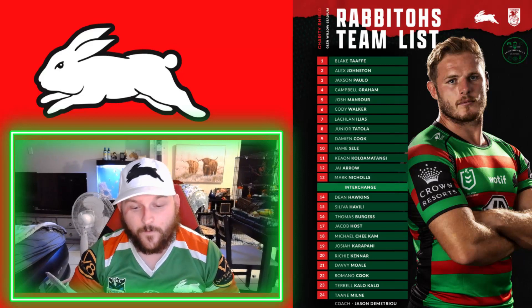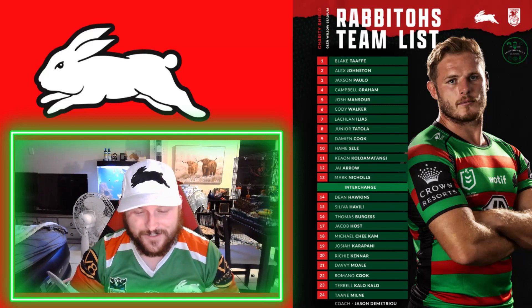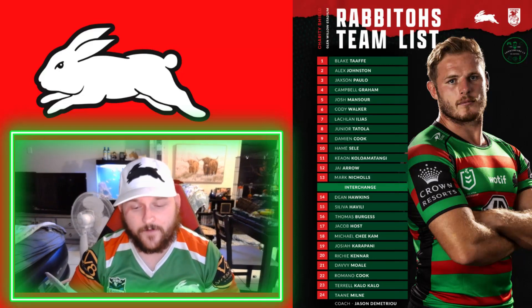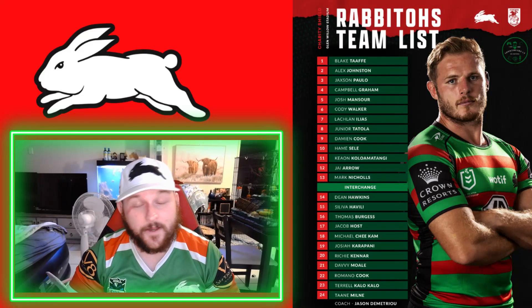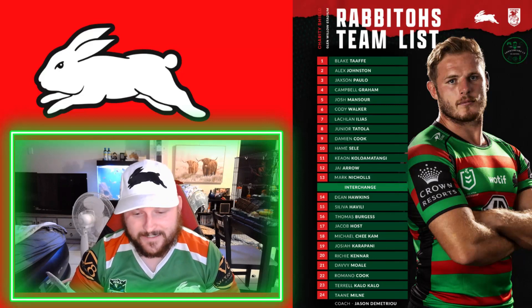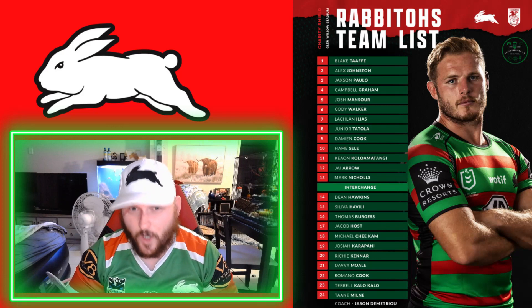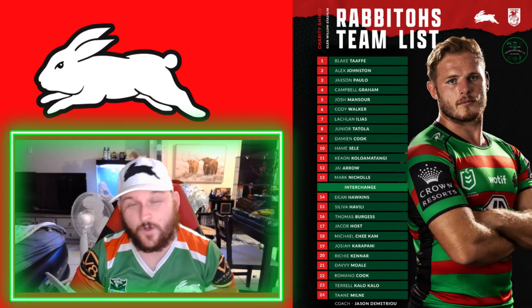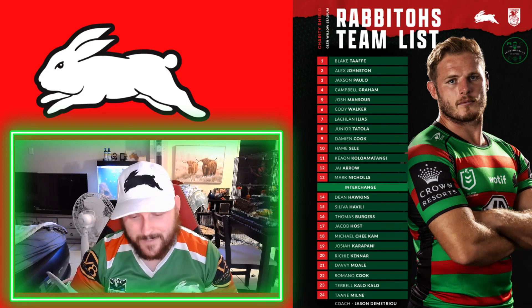In the front row we've got Junior Tatola and Hame Sele — very good front row, I like that. I wouldn't mind seeing Marky Nicholls and Tom Burgess come off the bench. At lock we've got Marky Nicholls, so Murray would fill in there. I actually rate Hame Sele a lot.